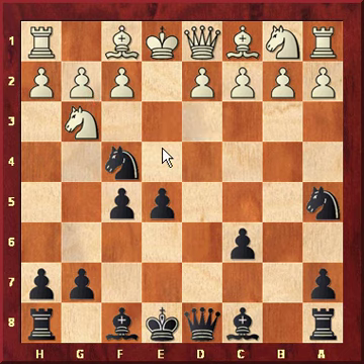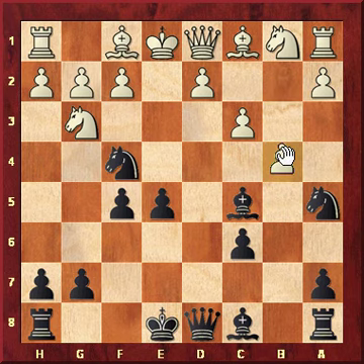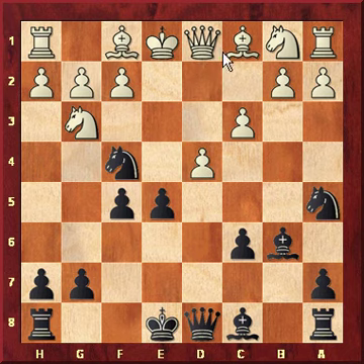Right here White is behind in development. Bishop to c5, preparing to take his queen here. c3, preventing the queen from moving here — and actually he's trying to give a fork here. The bishop retreats to d4.